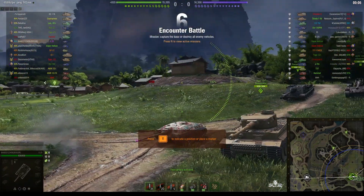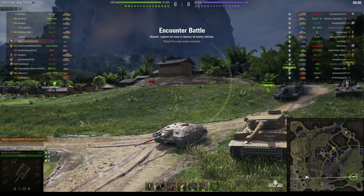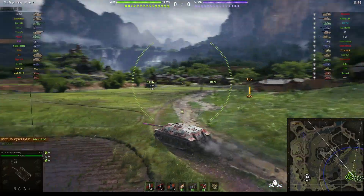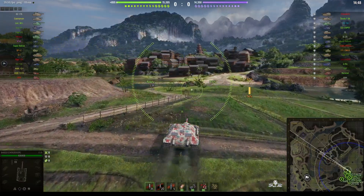Welcome back to WhatRT Noobs with General Disturbance. This is an E25 tier 7 German premium tank destroyer, located on the south spawn of Pearl River Encounter, sent to the command of Baked123456 of the Roger Clan. We'll call him Baked — it's much easier.